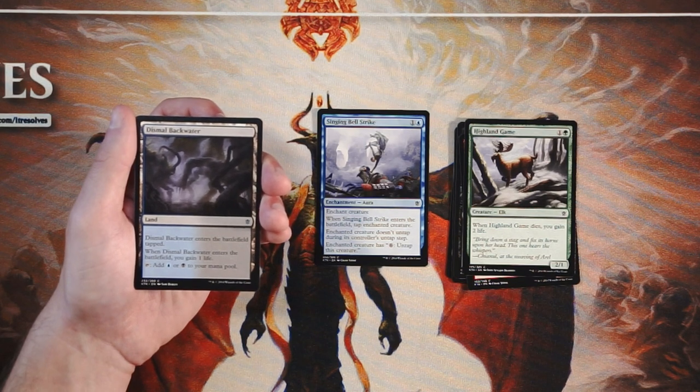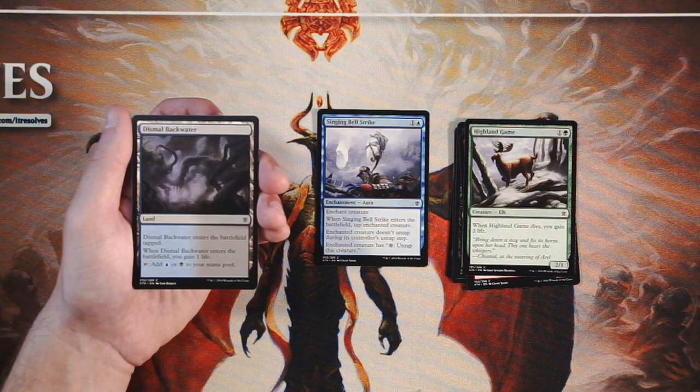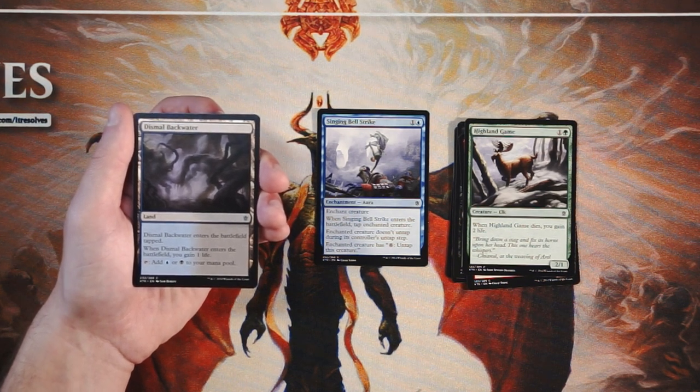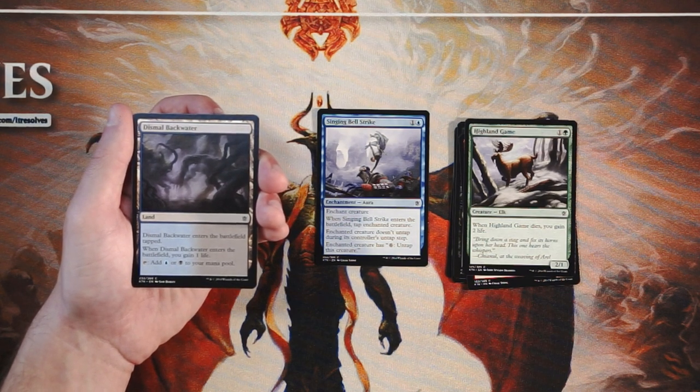Dismal Backwater is a land — part of a cycle in this set. They enter the battlefield tapped and you gain one life when they enter. This one taps for blue or black. These are really nice to pick up, especially since this is a three-color format and fixing your colors is really crucial. I wouldn't necessarily first-pick these, but I'd pick them up mid-pack because you really don't want to go too long without fixing, or you'll be constrained on mana.